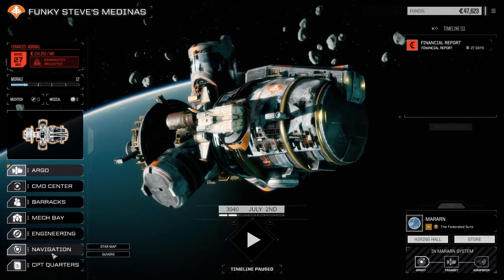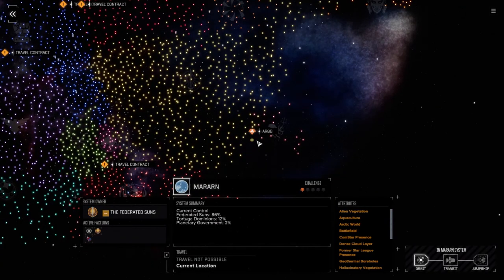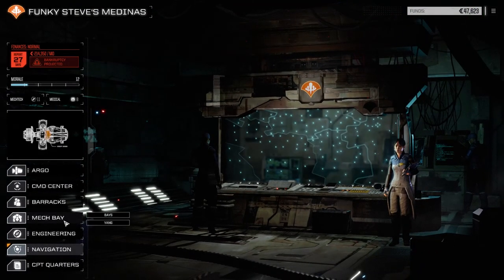We are trying to flip this planet from Davion to Tortuga Dominions. The Federated Suns controls 86% of this planet, Tortuga Dominion has gone up, planetary government's gone up. So we're going to go down and hit some more Federated Suns targets today.